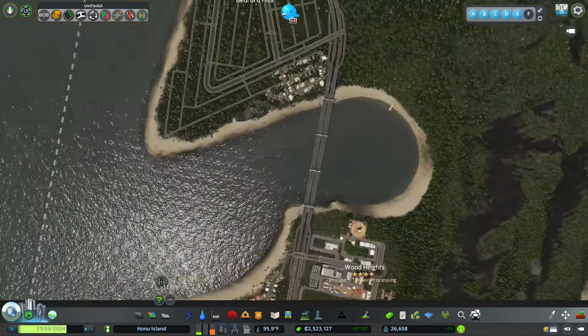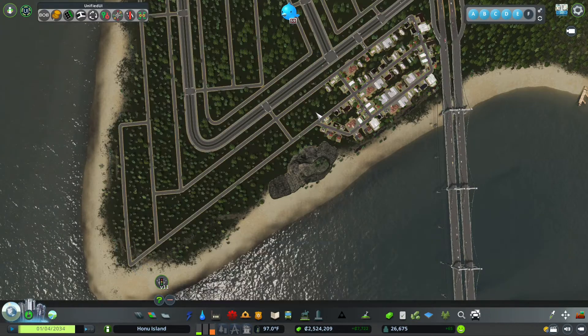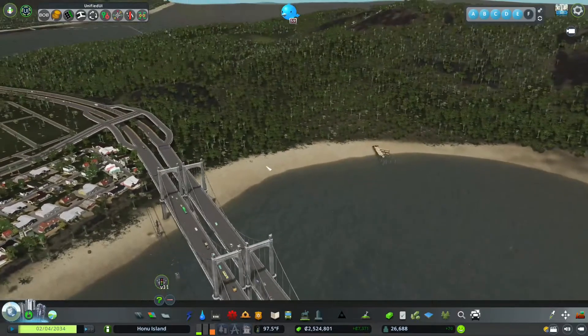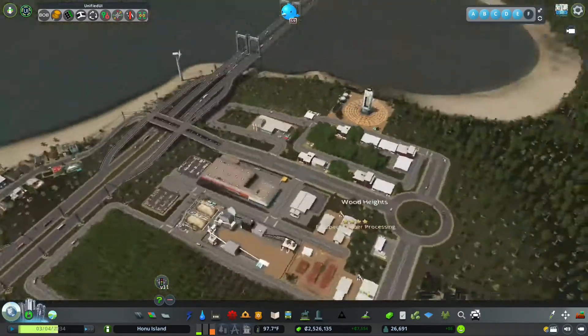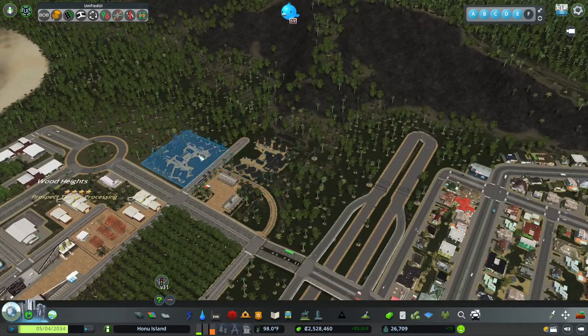All right. So we made Bedford Hills last time over here. We do have a little bit of demand for residential, actually - we didn't exhaust it like I thought, so let's pop in a little bit more right there. And we want to figure out where we're going to put some generic industry. My original thought was to continue this highway and have it along this bay because we already have our Prospect Timber Processing. It's getting easier to say that. Almost at level five - seven more workers needed. We're going to have to take a look at that as well. We're going to put in more barracks; that'll probably help with that.